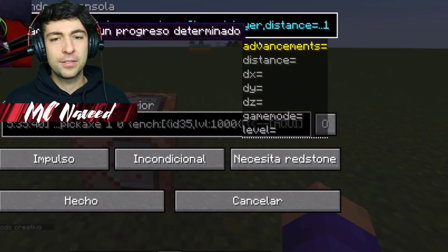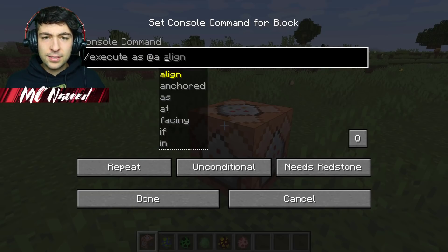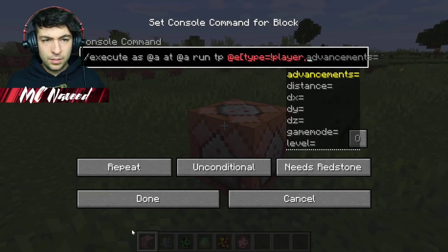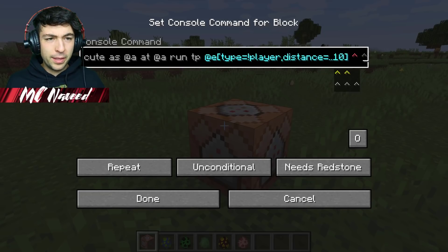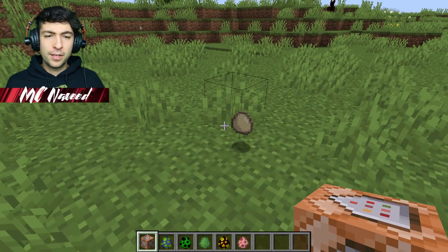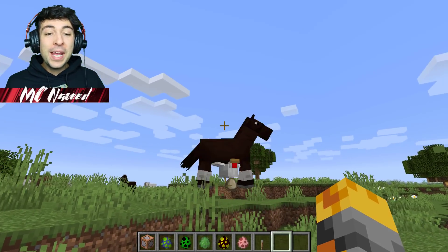Let's try this one out. I think it's going to be very complicated. We right-click on it and make sure it's on repeat. Then we do: execute, at @e, run tp @e, then all these player parameters, comma, distance equals dot dot 10, comma, and then some additional values. Let's see if this works. I think I've picked something up — look, we got the egg right in front of us, and there we go, we have the horse!